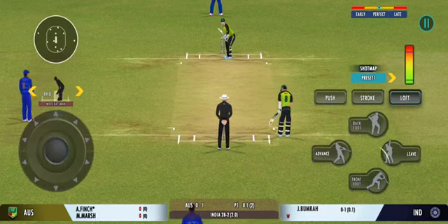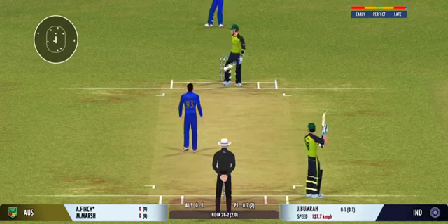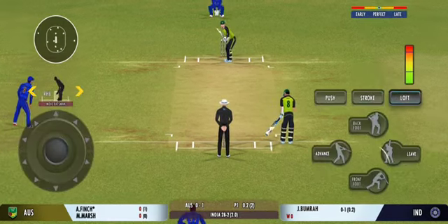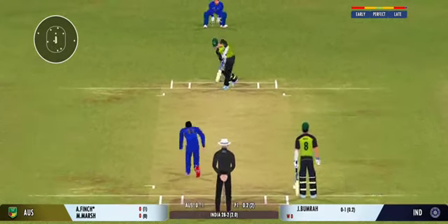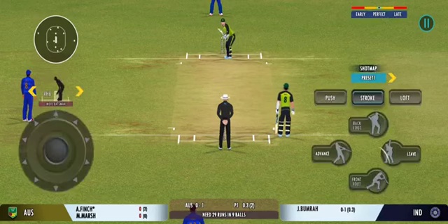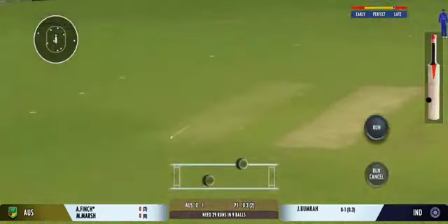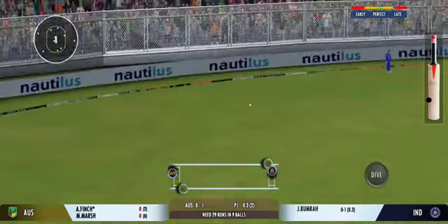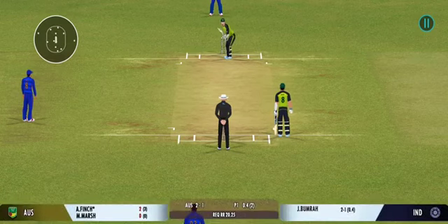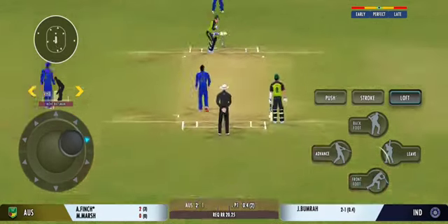The close-in fielders should be on their toes to ensure the batsman stays on strike. That was bowled past the edge of the bat — a moral victory for the bowler. That's a beauty; the batsman had to play at that one. The batsman should watch the ball closely and get in line with the ball. He didn't get any timing on that one, and he really had to reach to collect it. But it seems the bowler prefers to bowl from this end.